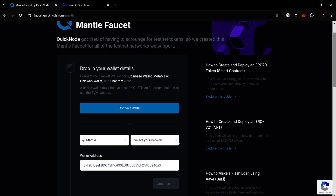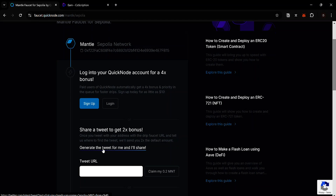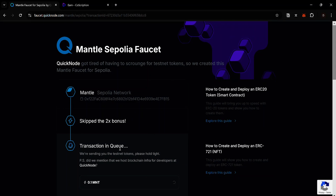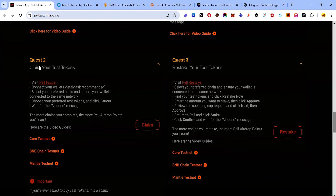You can also claim free gas from the Mantle chain. Click this link to visit the Mantle faucet, click the dropdown menu, select your network and choose Sepolia, paste your wallet address, and click Continue. You can generate a tweet and paste the link to claim more Mantle, or claim less by clicking the button — your transaction will queue and you'll receive some test Mantle.